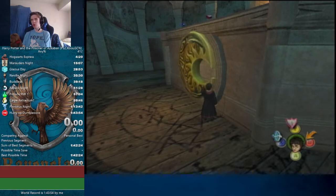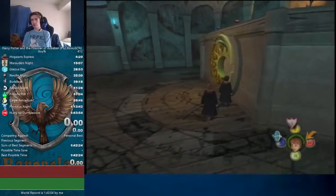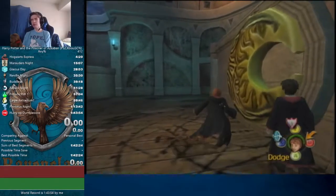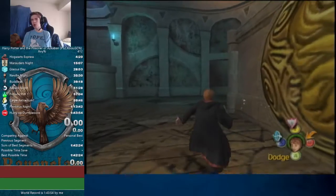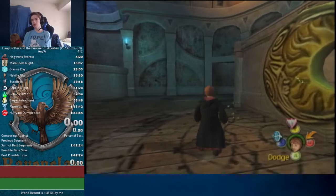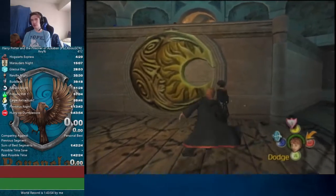You want to call Ron over because we're going to use Ron to push Harry. You want to push Harry in such a way that he is still lined up with the wall. Your end position for where you want to put Ron is right here, because it gives you the exact position you need for Harry to slide through.